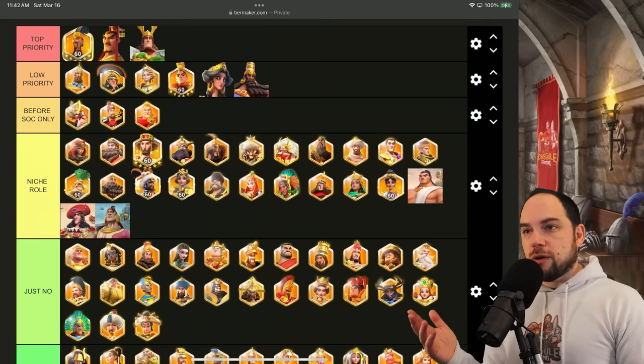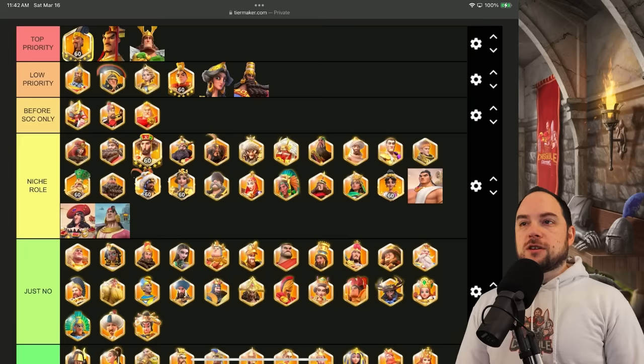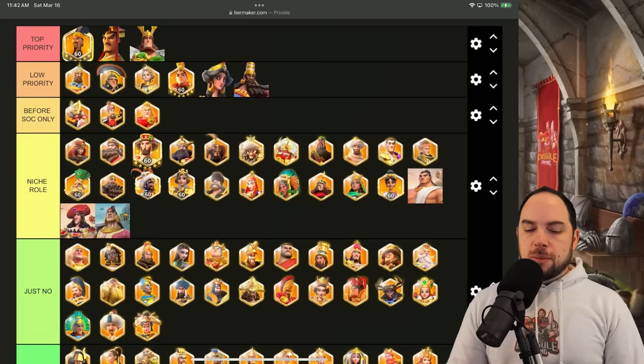So now we look at the top priority and ask: does anything here change? No, it does not. There are no cavalry, in my opinion, that go into the top priority based on what I saw in this KVK. In fact, I might even say that between Herman Prime and Zuge Liang, maybe Herman Prime is better or more important.